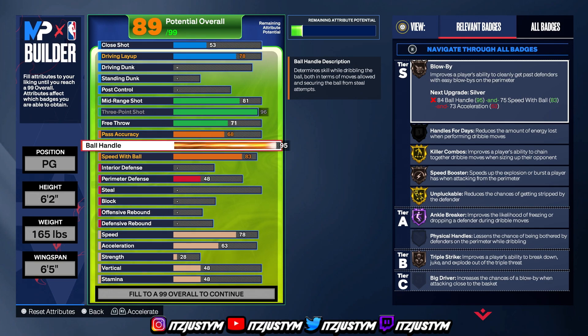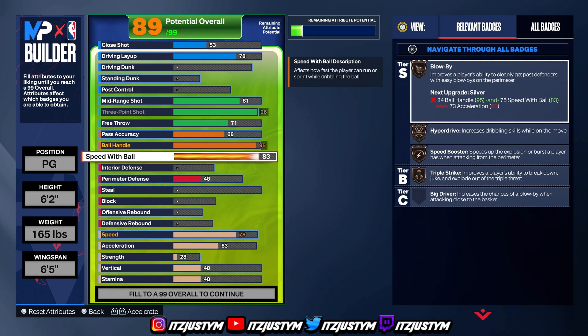Speed with ball — last year it didn't matter, you could leave it at 83 or even 80. But this year speed with ball matters because of the speed booster badge. You need 91 speed with ball to get gold speed booster.